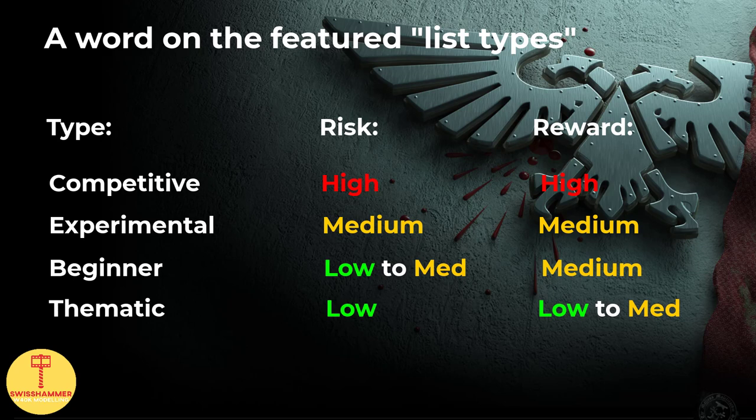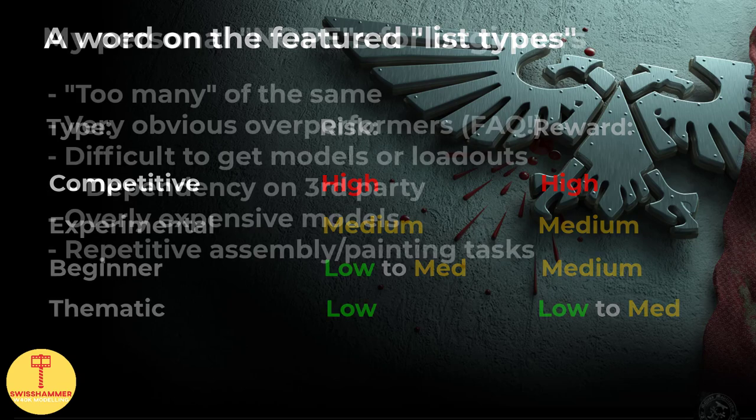This brings us to the fourth and final type of list for now: the thematic lists. I rate these as low risk and low to medium reward. What I am talking about here is placing certain artificial army restrictions, such as only taking firstborns or only taking primaries. Some people just like to play a fluffy army in a beer hammer kind of environment or for crusades. I consider these low risk because the choice of models is heavily influenced by personal preference, and the reward can be low to medium for Deathwatch lists, mainly thanks to our firstborn Deathwatch veterans being better than ever, easily keeping up with the power creep of some of the more recently introduced primaris models.